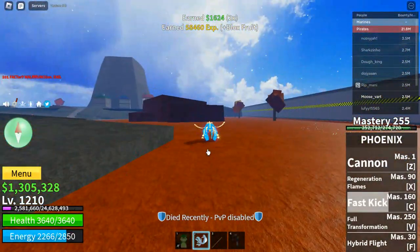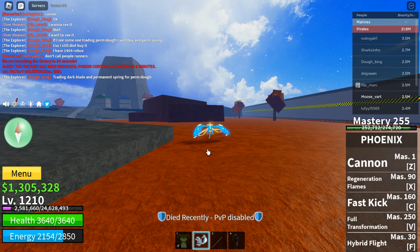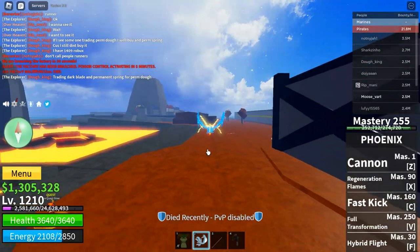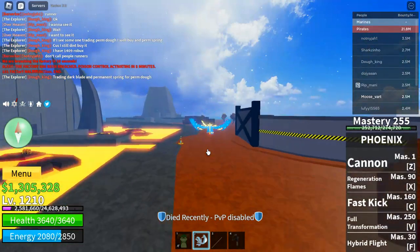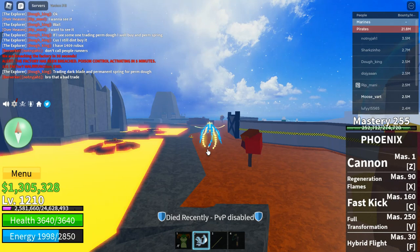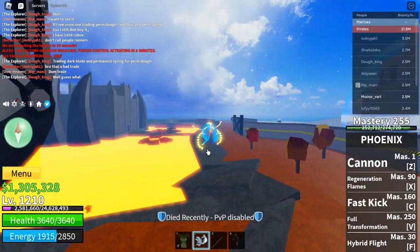This can be used in many ways. This is the last combo for the Phoenix fruit, and in the next video I will show you guys some glitches you can do in the game for the Phoenix fruit with the full transformation. Then I'll go to light fruit, and then back to my main fruit, Buddha, after light. Make sure to like and subscribe — bye guys!